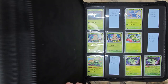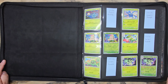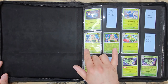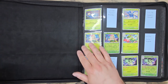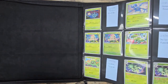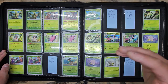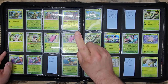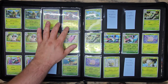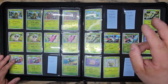Diving right into this binder, we're going to get right into the first page. You can see I changed up the way I'm laying out and organizing my master set. Instead of having the reverses in front of the common normal ones, I have everything laid out separately, individually, next to each other. I think this is going to look a lot better after seeing other people doing it this way. The only concern is cards like Spurgatito, which has three variants instead of two, as well as EX and Terra cards that only have one variant — which throws off the layout a little bit.